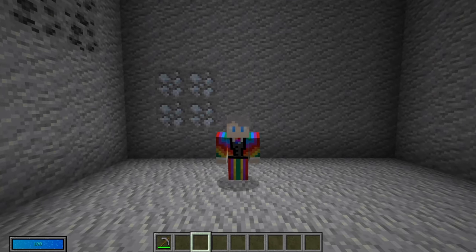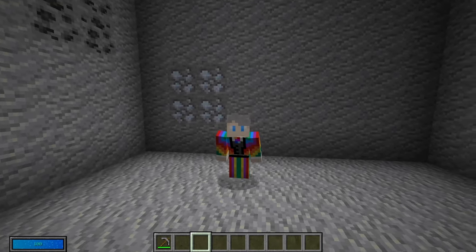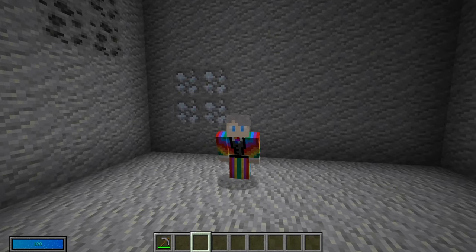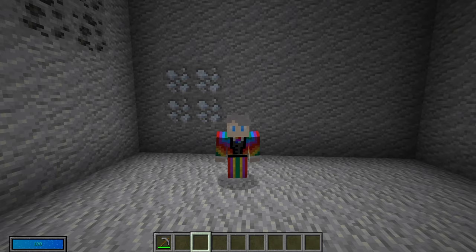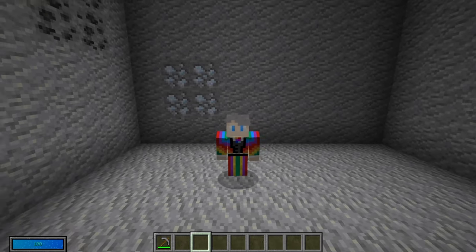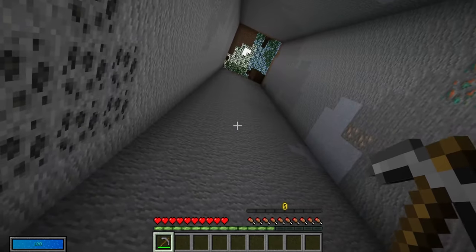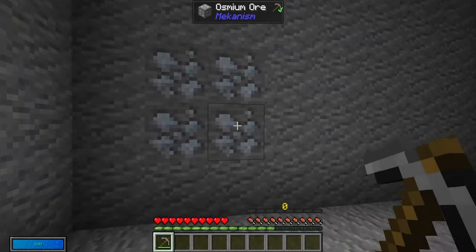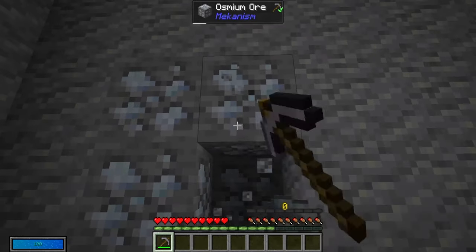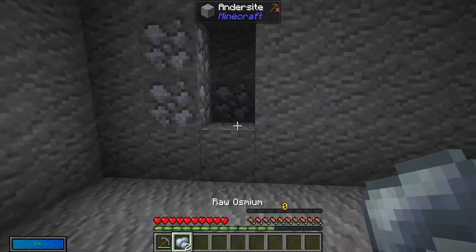The very first thing you're going to want to do when you load up Mekanism is go and find some Osmium Ore. The Osmium Ore is the foundation for Mekanism, and you will use it to make everything, including your very first energy source. You can find it at pretty much any level, just scattered through the world. Mine it with a stone pickaxe or better and collect up your Osmium Ore.